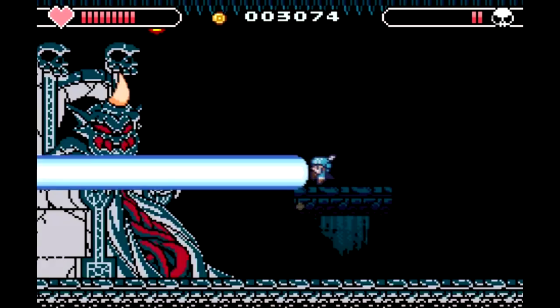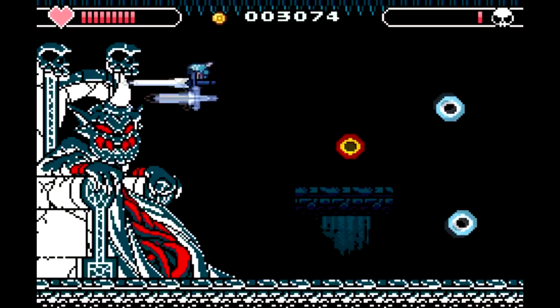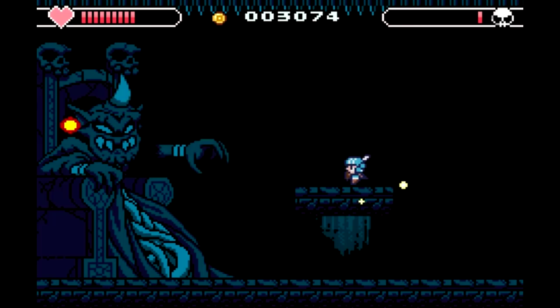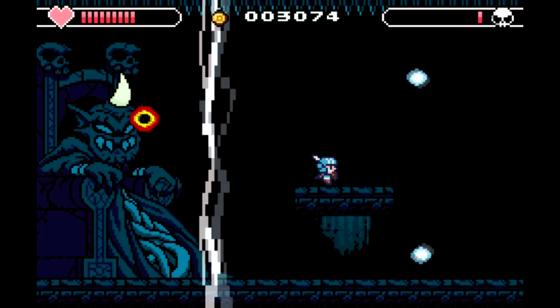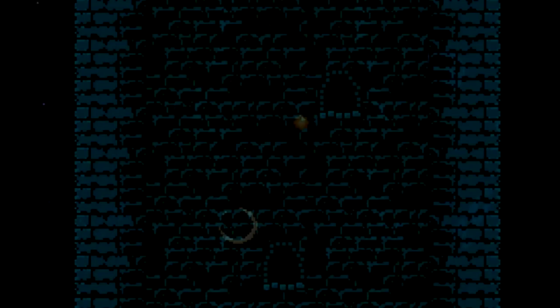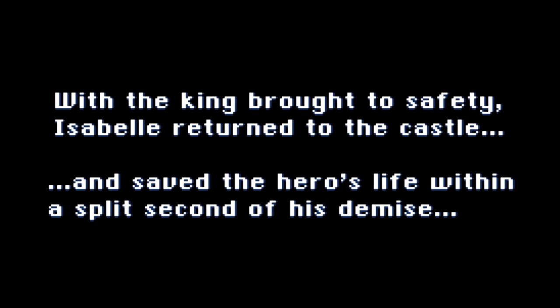Okay, yeah, we got this. I don't think this is going to do it but it's going to bring it pretty close. I was going to say maybe I'll just not charge up my spell - I just want to hit him with my sword. I want the last hit to come from my sword. Look at his face - that's all he's got. He's like 'I've seen better days man, you win, I lose.' Geez, it kind of felt like we were underground there. Didn't we fall into that fight? Oh boy. Saved by the owl again - with the king brought to safety, Isabel returned to the castle and saved the hero's life within a split second of his demise.